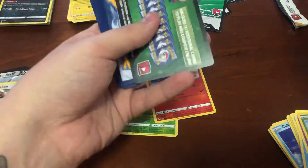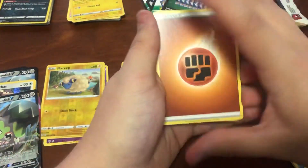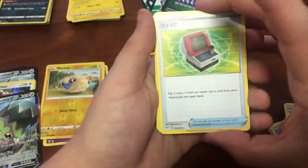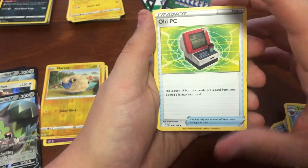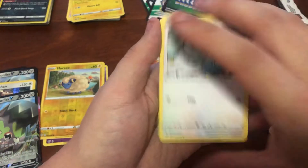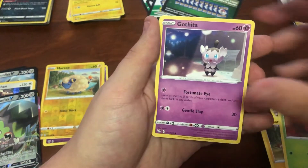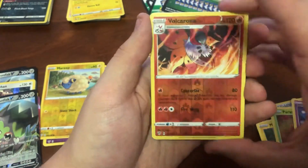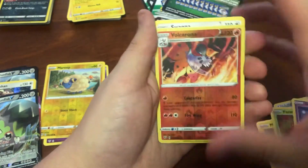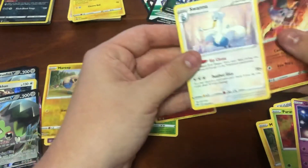Just opening the packs from behind so I can do it a little bit easier and not fumble anything up. Fighting Energy, the Solrock, Steenie, Old PC - flip two coins; if both are heads, put a card from your discard. The Ducklett, Mareep, Paras, Gothita, the Vol Corona Reverse, and it is a Swanna to finish the video off.